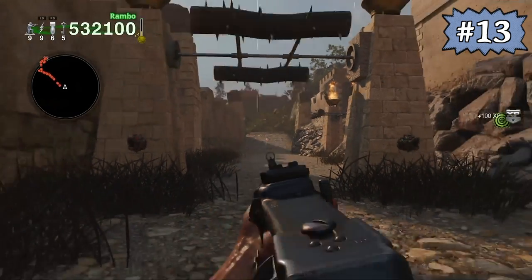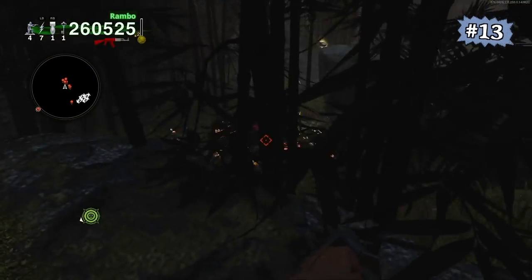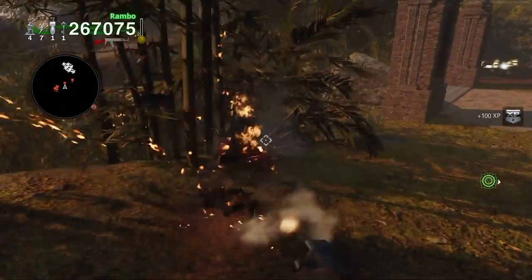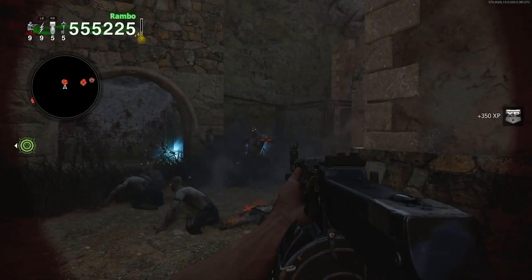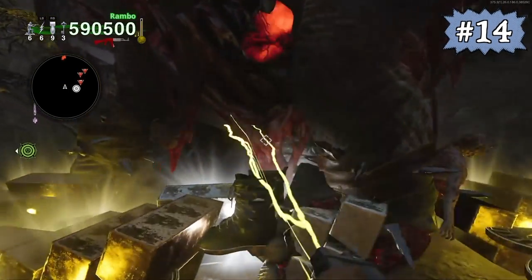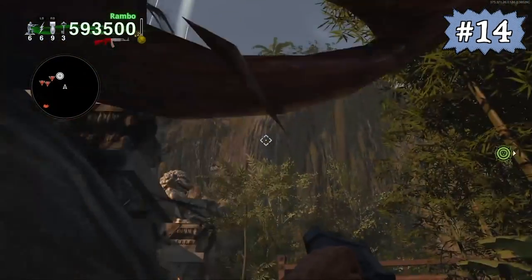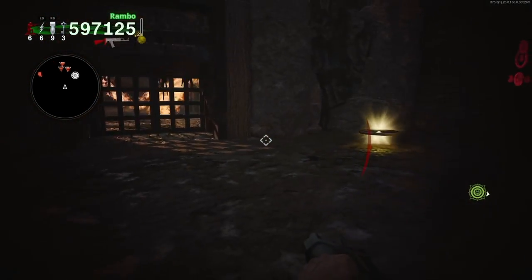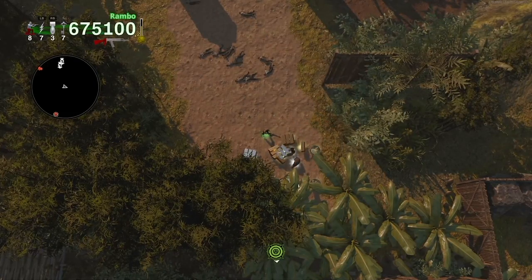If you eliminate zombie spawners from a far distance or from a different elevation level where they might not have a proper player target, the game will only award you with 100 XP rather than the typical 350 XP. Whenever an elephant is killed in the wild, their corpse will explode 10 seconds after death, which deals near full damage to the player in first-person perspective and partial damage in top-down view.